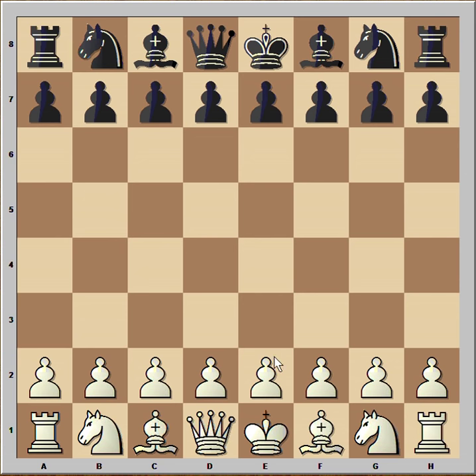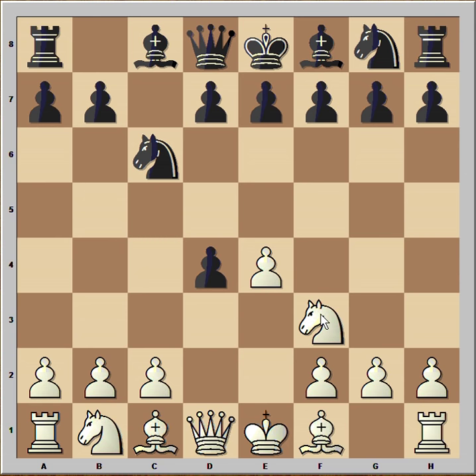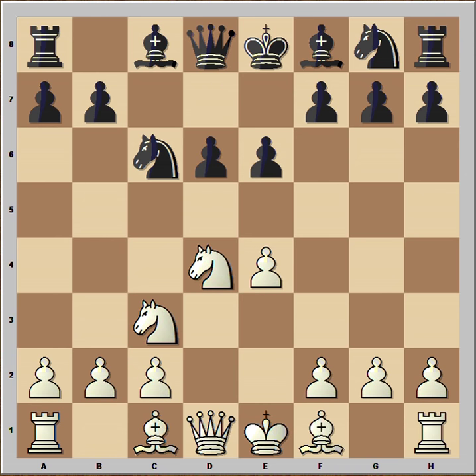In this game Tal had white pieces and he started with e4. Larsen played c5, knight to f3 — so we have the Sicilian Defense. d4, pawn takes pawn, knight takes on d4, e6, knight to c3, d6 — and this is the Scheveningen variation of the Sicilian Defense. Bishop to e3.